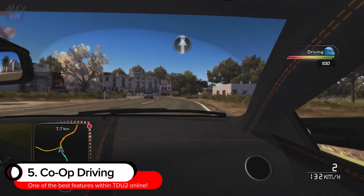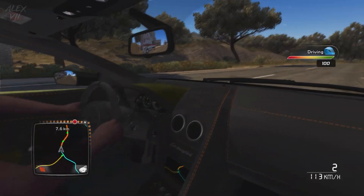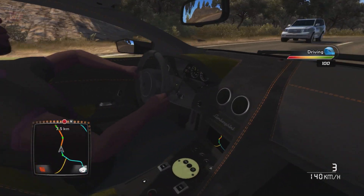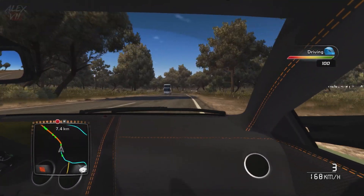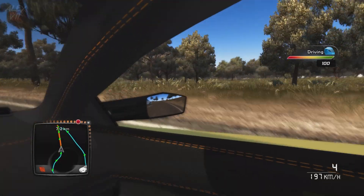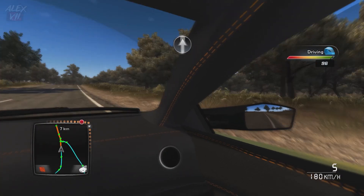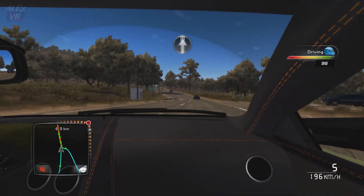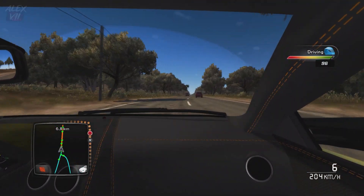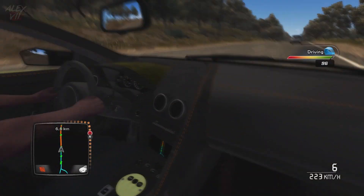The next one is co-op driving. This was one of the best features of TDU2 online. You were able to get in the car with your friend, and I really hope that in Test Drive Solar Crown they not only bring this feature back, but give us the ability to add more than one friend depending on how many seats are in the vehicle. For example, with the Koenigsegg Jesko it'd be cool to have three friends in your car compared to just one.